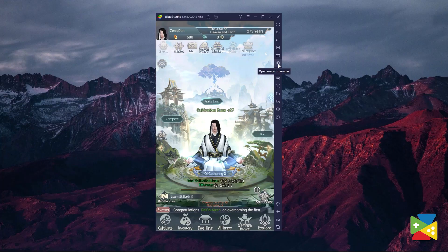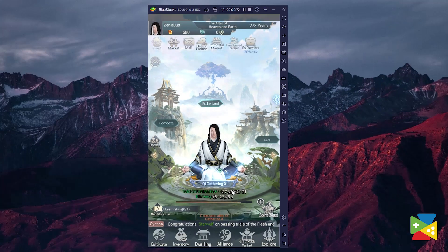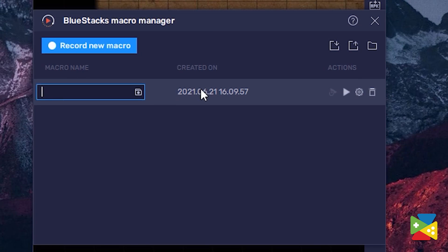This means that you can convert Immortal Taleist into an auto-play game when it comes to collecting your resources. To access this feature, just click on this little icon and then create a new recording. Now perform whichever action you want to save, and once you're done, just hit stop right here, and then assign a key for it. So every time you want to perform this action, just press the key, and voila!